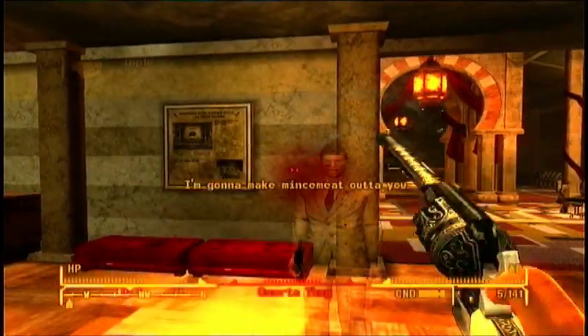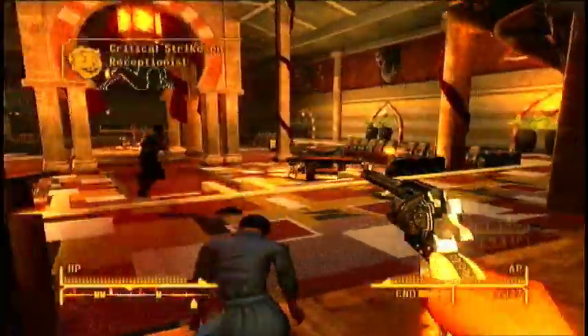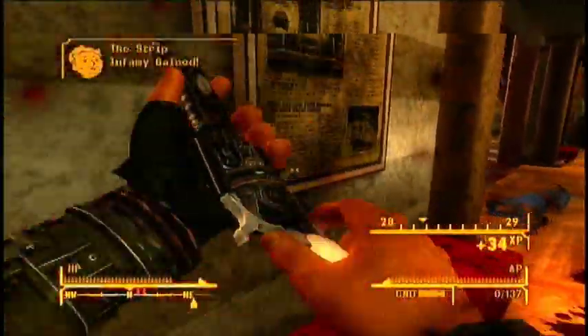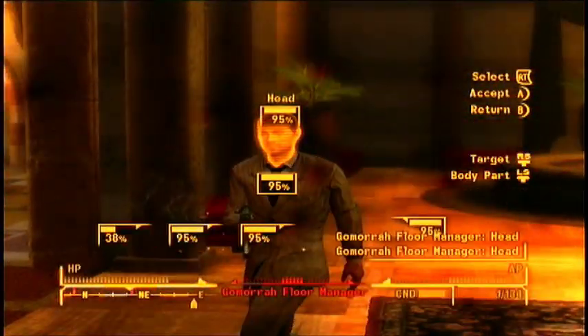This weapon is pretty awesome, but I'm going to tell you a bit about the physical characteristics. This is from the Fallout wiki and here is what it says: the barrel, frame, and chamber are made of a smooth black metal decorated with ornate gold etchings, and the polished ivory handle is inlaid with the club symbol. The word 'Lucky' is imprinted on the silver plate on the side of the ejector cube.